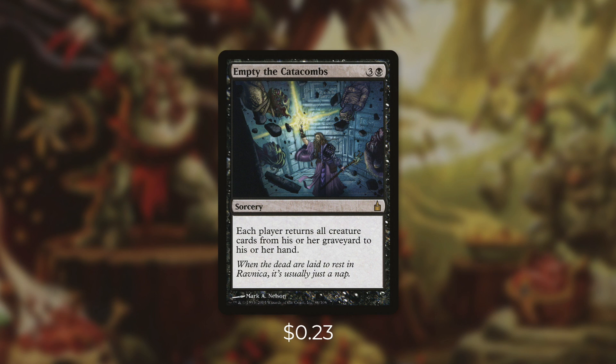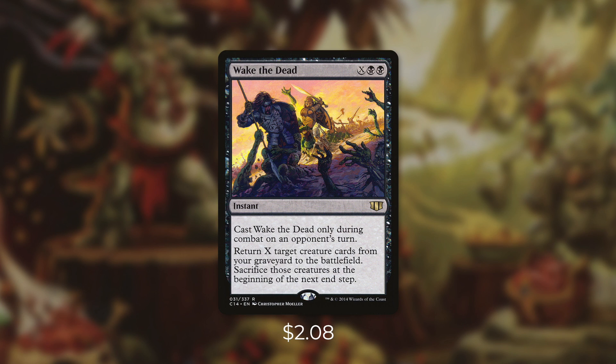A similar way to go about this is with Empty the Catacombs. It says each player returns all creature cards from their graveyard to their hand. So again, with 10 creatures in your graveyard, you're going to deal 10 damage to each opponent. And for each creature that you discard at the end of the turn, you deal 1 damage too. And on top of that, getting back a ton of key creatures into your hand can be a huge swing. And finally, there's Wake the Dead, which can be a very impactful card. You can only cast it during combat on an opponent's turn, but that's not a big deal. It says return X target creature cards from your graveyard to the battlefield, then sacrifice those creatures at the beginning of the next end step. So basically you're going to be bringing back creatures, pinging your opponents, and sacrificing them so they ping them again. On top of that, you get any ETBs or leave-the-battlefield effects. Plus, since you're casting this during combat, you can use it as a combat trick to get rid of opponents' creatures.